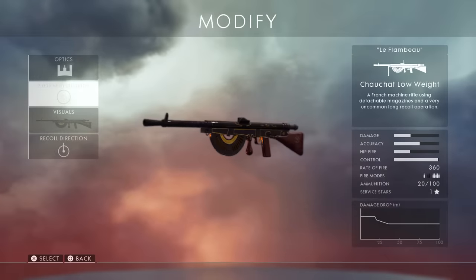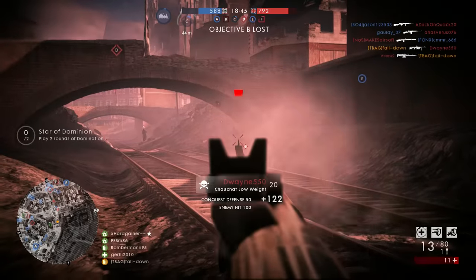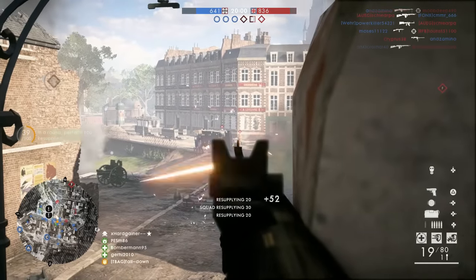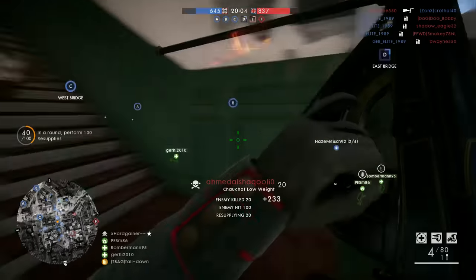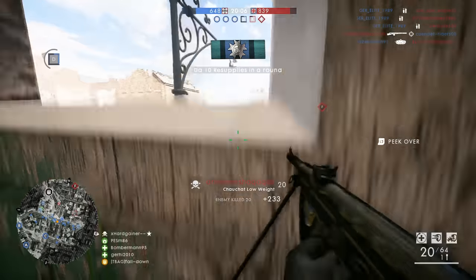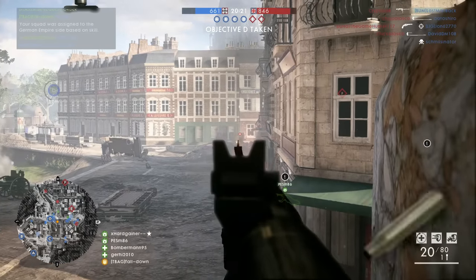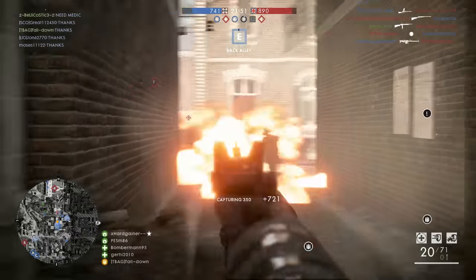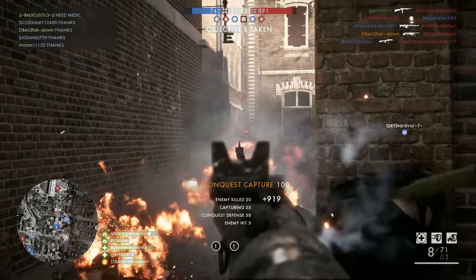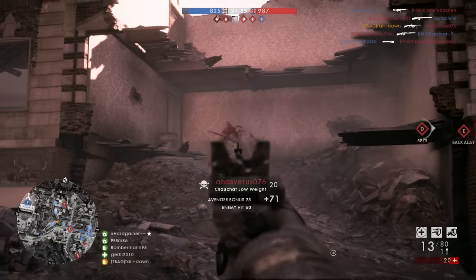Next is yet again a very slow rate of fire LMG — the Chauchat low weight. I believe this is one of the slowest rate-of-fire automatic weapons in the entire game. Luckily it makes up for it a little with a very high damage model — in close quarters it only takes three shots to kill, and four shots at further ranges, which is pretty good. But the incredibly slow rate of fire combined with only a 20-round mag makes it not to my taste personally.